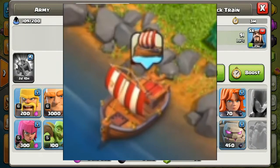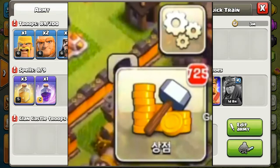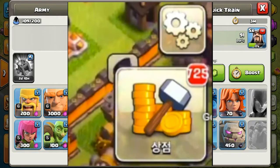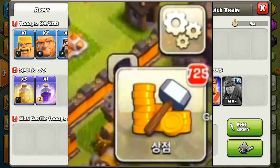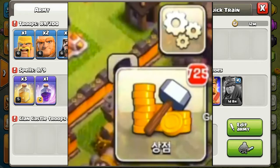Also, the shop button has changed. It looks like this now with a hammer and gold icon, which is really awesome. It's written in Chinese. This is the new shop button where we can buy our resources, gems, and anything from this new shop button.